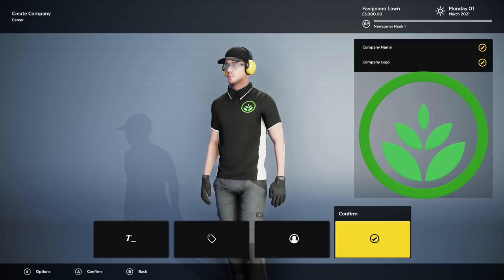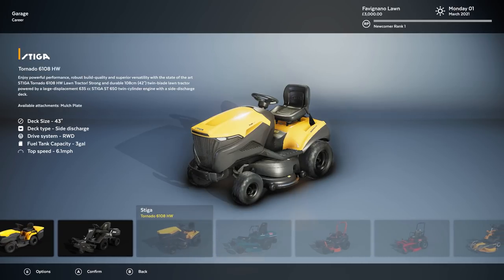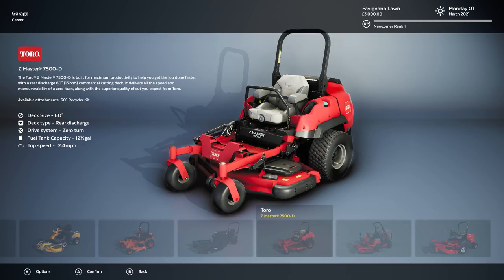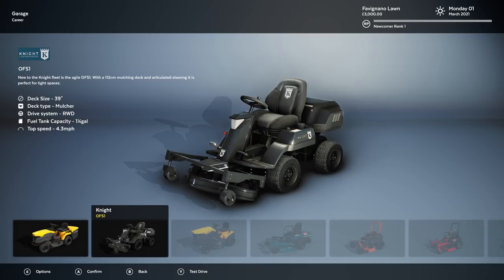That's our character — we can confirm Faviano Lawn. Look at that, we have 3,000 pounds to start with. Let's accept and start. Now we need our first vehicle — a test drive. Let's select a vehicle from the list. There are a lot of different mowers in this game, and they're real brands too — you've got Toro and others.